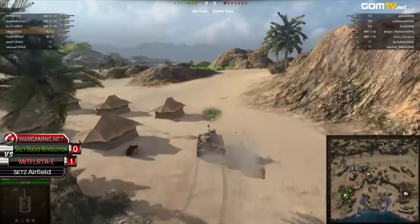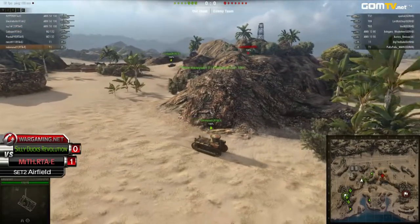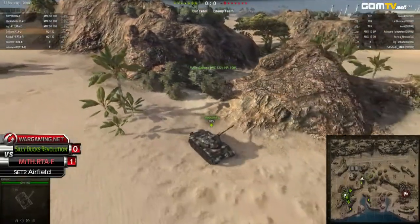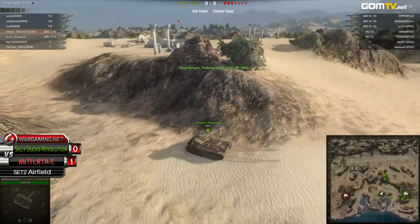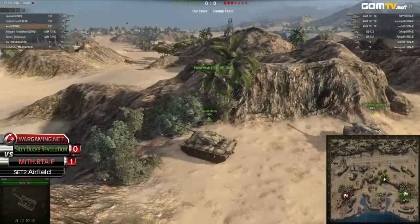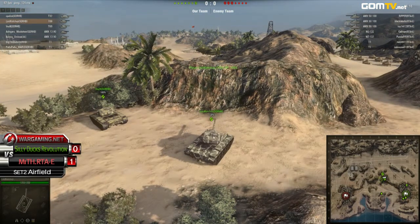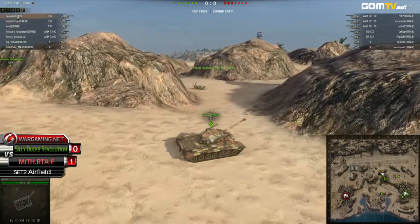If you keep them at the base, they're just way too far back to even push out. Calliope did push out and spotted a heavy tank on the Silly Ducks, so RTAE now have a pretty good idea of where the Silly Ducks members are. Once you see one of those heavy tanks over there on the Northern Pass, it's a safe guess to assume at least two or more members are over there. With those few heavy tanks, Silly Ducks have to keep them together. When you scout out that T32, you pretty much know what the Silly Ducks Revolution are doing.